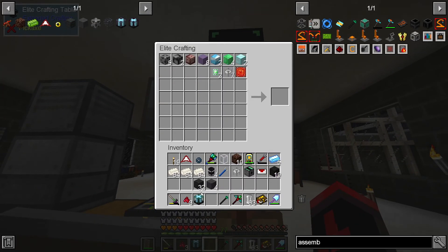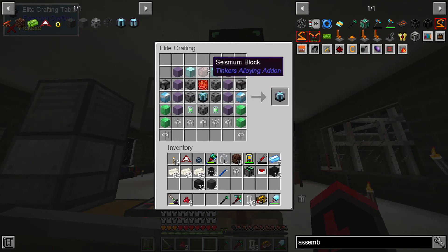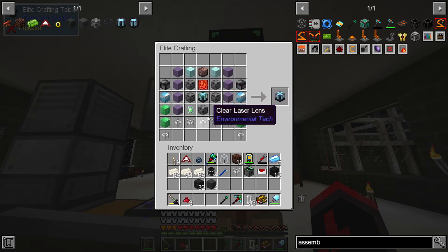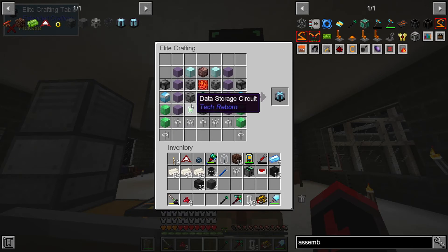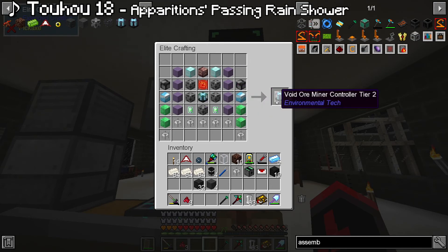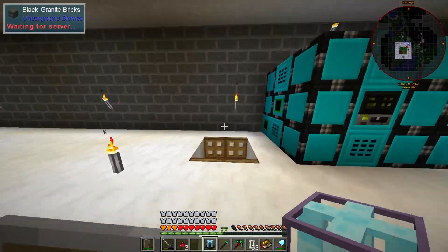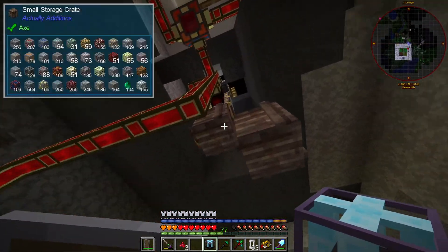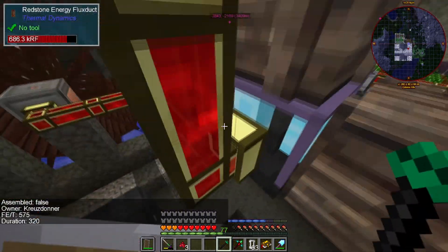Oh yeah, the Void Miner. We gotta upgrade the Void Miner itself. Nothing too complicated, just a bit of seismem, mana diamond, steel casing. The data storage circuit - I just bought them with some money. I should probably make the master assembler now so this doesn't take as much resources as it used to. I've got the money from the last couple quests, so let's just make it really quick.